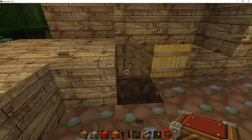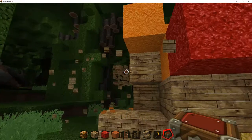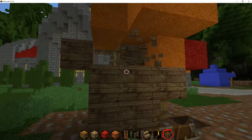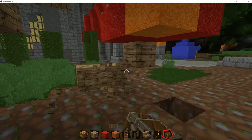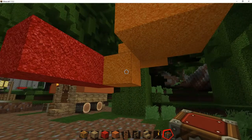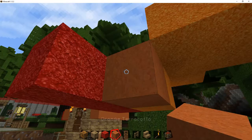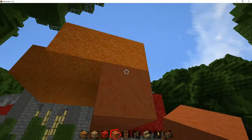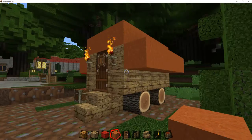We'll go about the second wagon the same way. We'll leave the orange wool up for a bit and then start replacing that with the concrete terracotta we used.